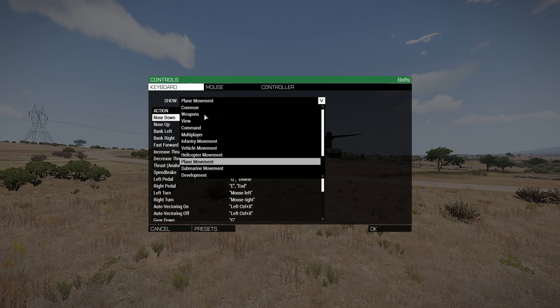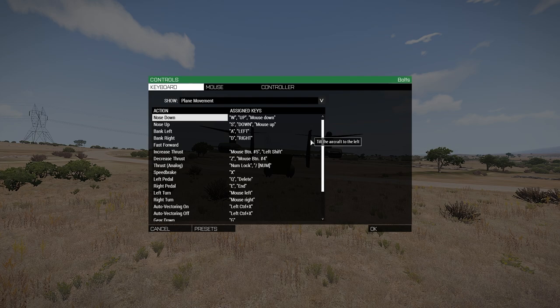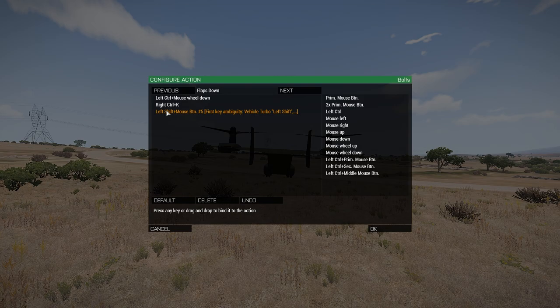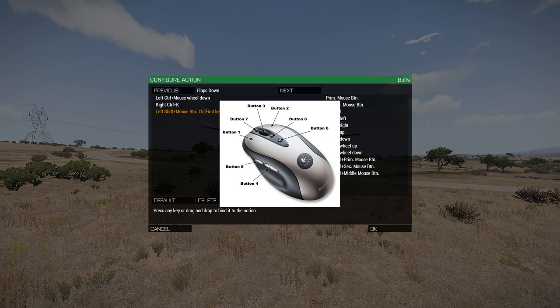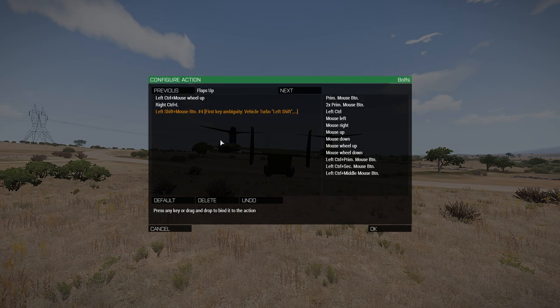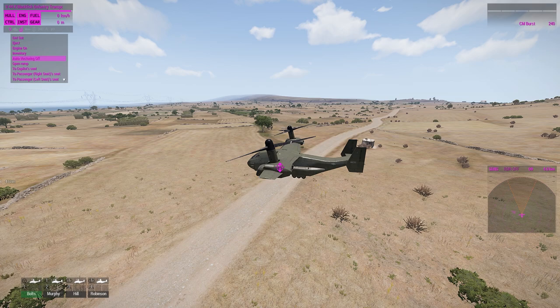Editing your controls will enable you to manually lower and raise your vectoring so you don't have to do it via the scroll wheel. Select plane movements in the drop-down and find your flaps up and flaps down actions. I'm using vectoring down as Shift and Mouse Button 5, which is the button on the side of your mouse, and vectoring up as Mouse Button 4. I'm also using Mouse Button 5 for increase thrust and Mouse Button 4 for decrease thrust — you can remap these to whatever you want.